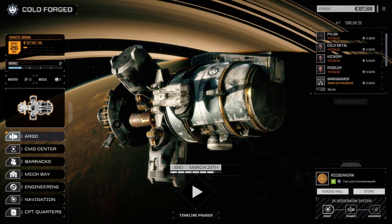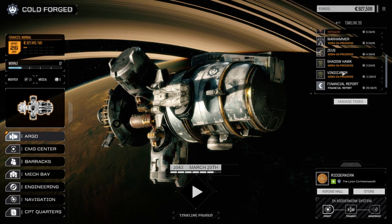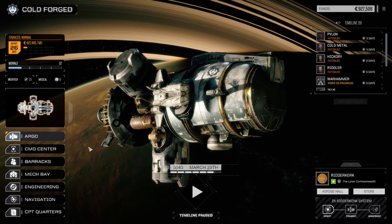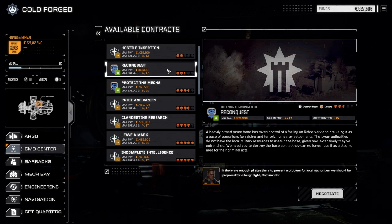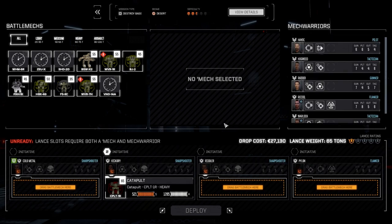Hey everybody, welcome back to another episode of Rogue Tech Cold Forged. Last time we took our main lance out, did some work with them and pulled off a mission. This time we're going to take out our secondary lance. I'm going to do a contract here — a reconquest contract, basically just a destroyed base with a heavily armed pirate band. I think we should have no problem. Let's negotiate this out and go three to thirteen to start generating more C-bills.